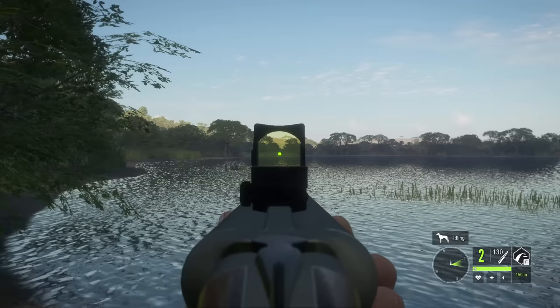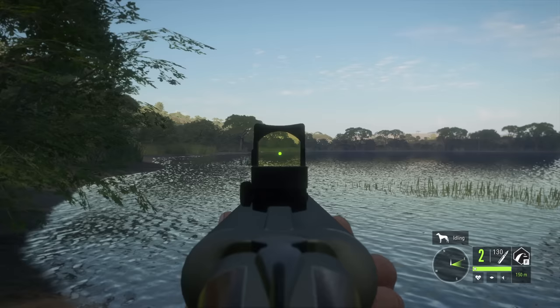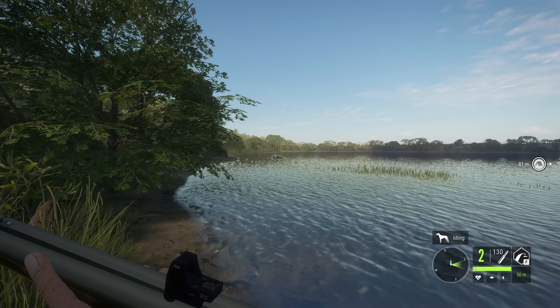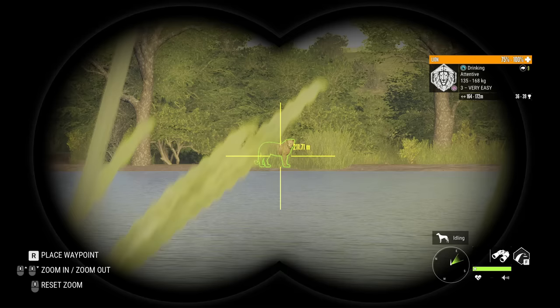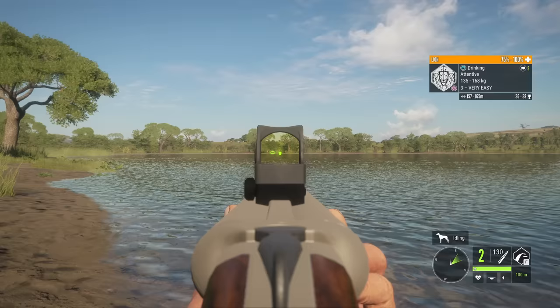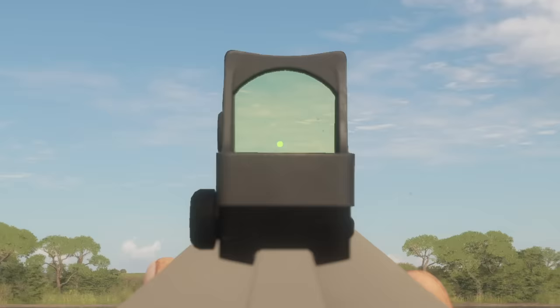The number one thing I see people complain about with the .470 is the fact that you can only have one sight on it — the Marksman Exact Sight. There's no ability to put any full-size scope on this rifle, which makes the range very limited. The max zero distance is 150 meters; you can only cycle between 50, 100, and 150 meters. By comparison, rifles like the .300 Magnum or the .338 go clear up to 300-plus meters. The question is whether you want to deal with all those trade-offs just to get a little extra power.